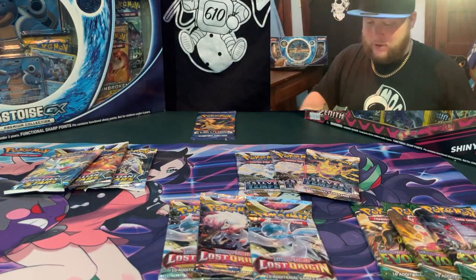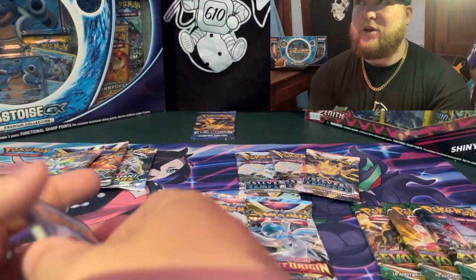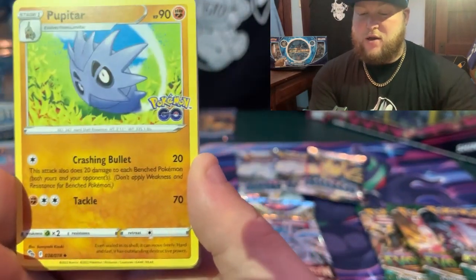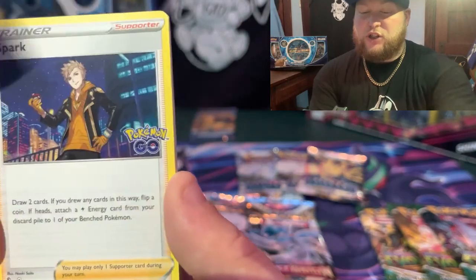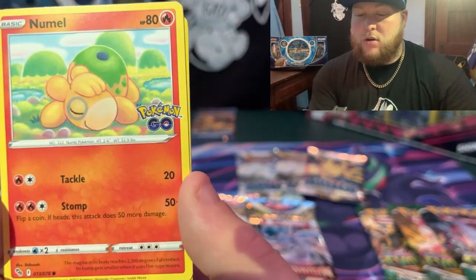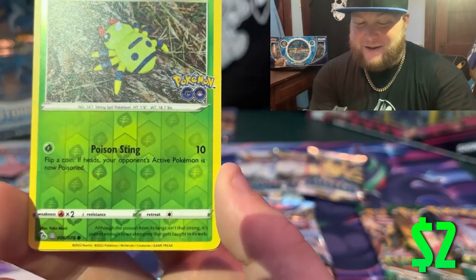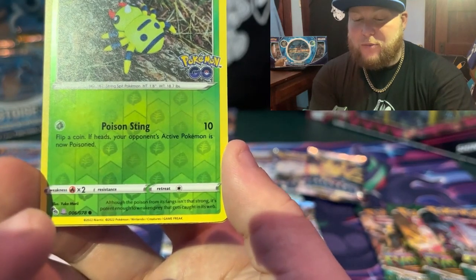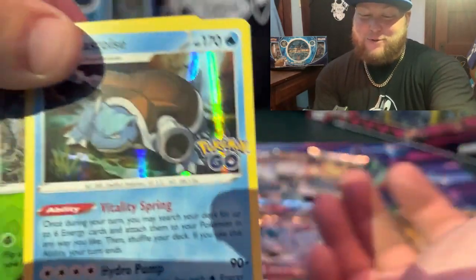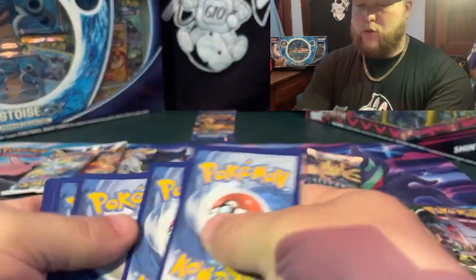Hope you're doing well. Let's go with card code — one, two, three, four. I guess with the energy we gotta go with water. That's a Ditto baby! It is a Ditto — yeah, called it, right down there on the bottom. Here it goes, that's a Ditto baby. We got a Blastoise! Oh man, first pack! We'll put these two to the side.